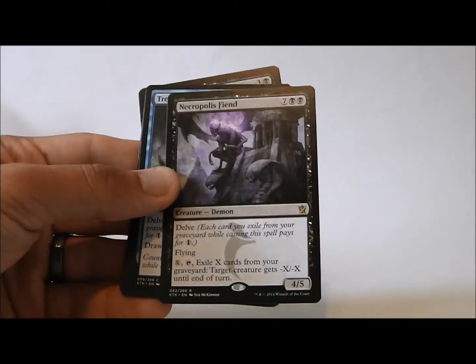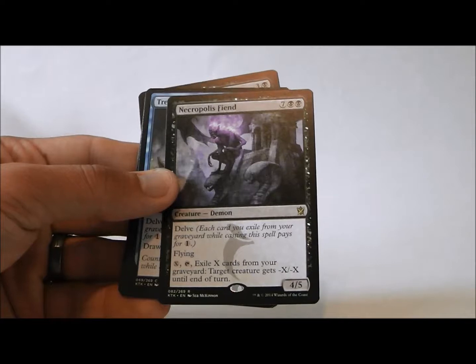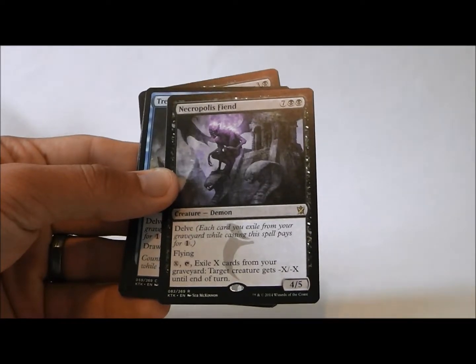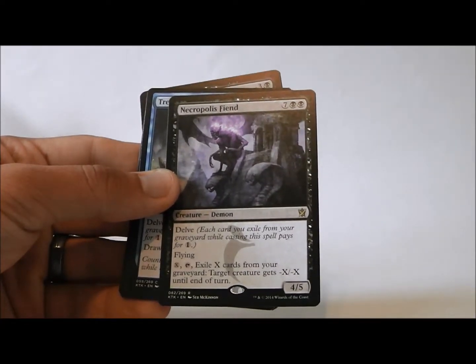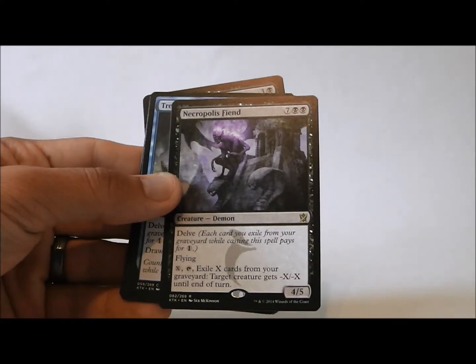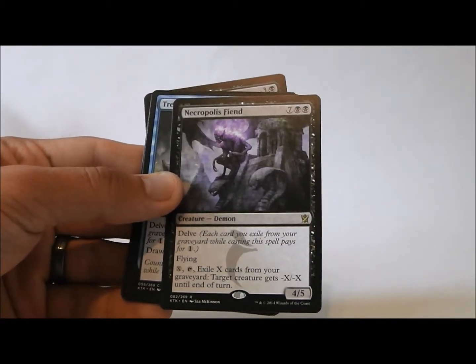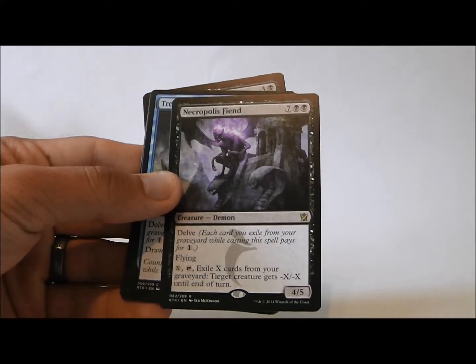Let's see what else the pack has to offer. One neat thing I learned is that five-color decks really work in Khans of Tarkir. You could just take the best cards regardless of color, make sure you draft a lot of mana fixing, and really make it work. You might be base three colors with splashing two other colors.